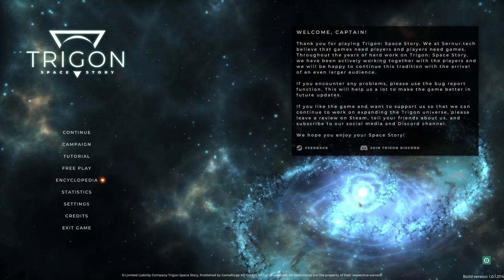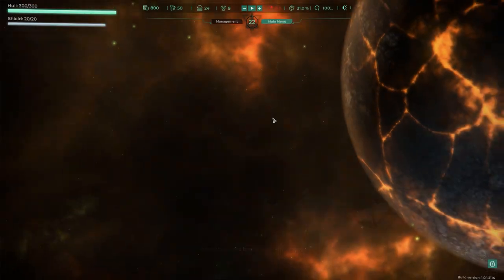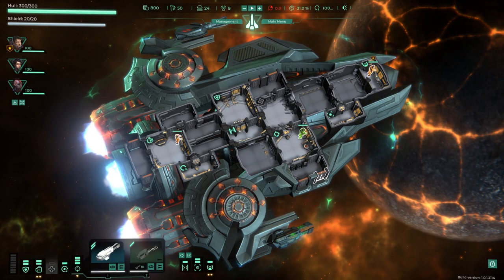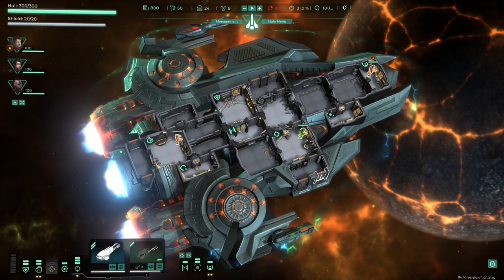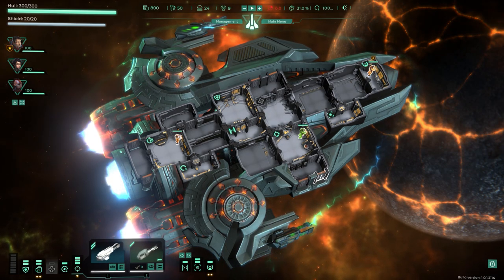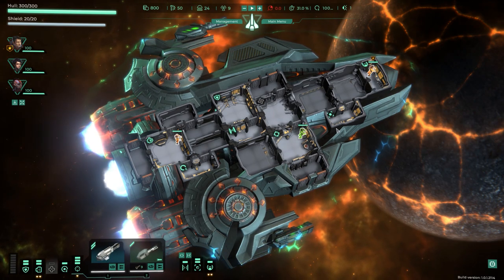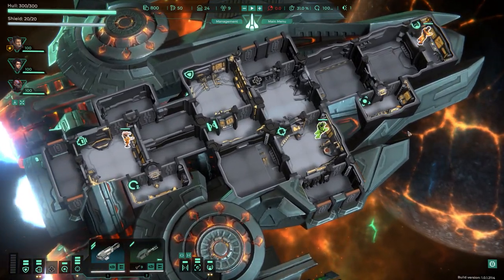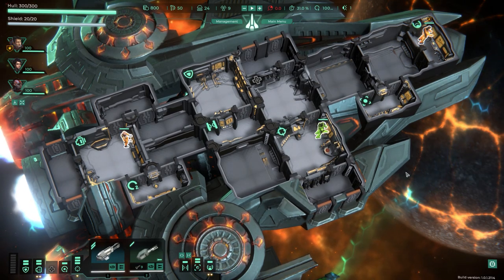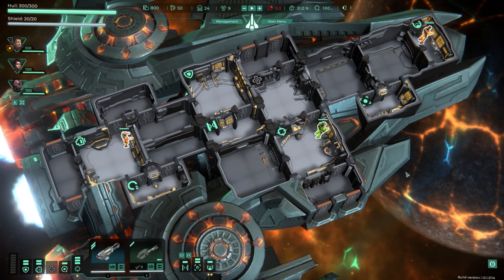They all had their cool spin on it but nothing really captured that exact essence. Trigon hasn't either, but instead of just adding their own spin on the essence of FTL, they've taken that essence and built a lot on top of it. The game is beautiful — the ships look amazing, the room design is cool. This is how you think you'd remember FTL, but FTL was line art. This is a fully 2.5D or 3D experience.